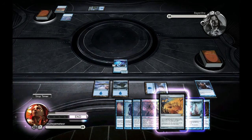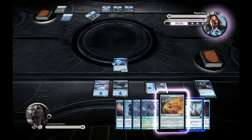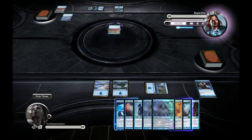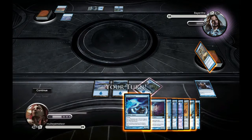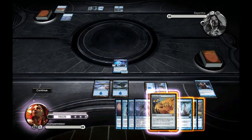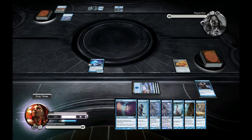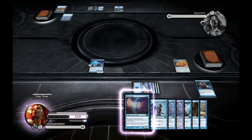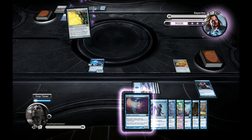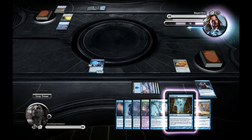He makes that fourth land drop, which means he has the possibility of casting those Tolarian Invocations, and now I'm behind on lands. He bounces my Jace's Phantasm back to my hand. The game has changed a little — I want to get Jace's Phantasm down. I don't mind him wasting spells because my game isn't about killing him; it's about taking away all the cards in his library. I want that Howling Mine down so I can start drawing lands. Five lands is actually pretty much the cap you want.